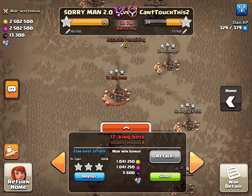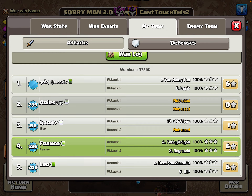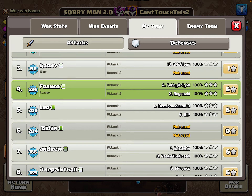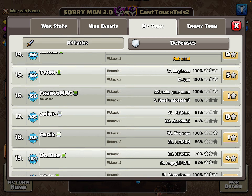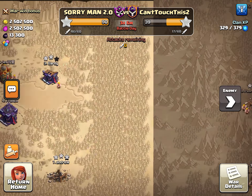Guardi just attacked recently — number three attacked number 13. Ares and Guardi still haven't used their attacks, and Brian still has attacks up too. There's a lot of attacks at the top that haven't been used. This war has just been pure dominance on our end, against a level 20 clan, which is kind of interesting.